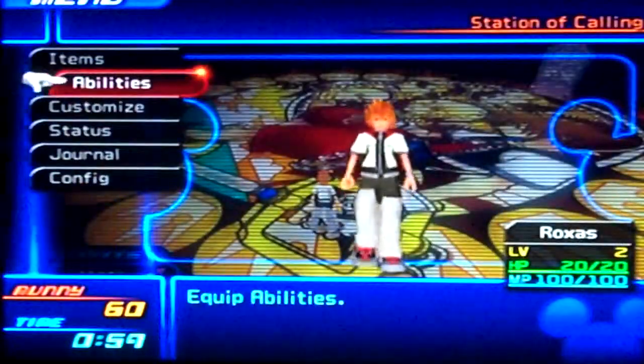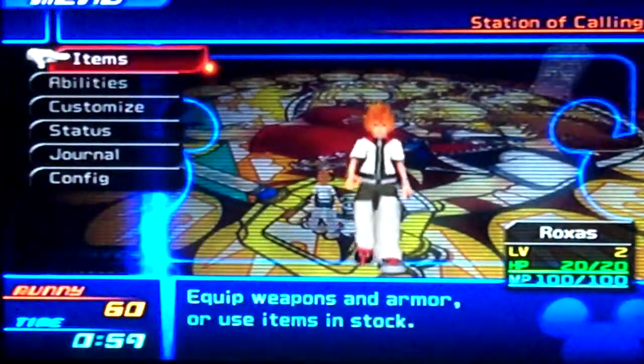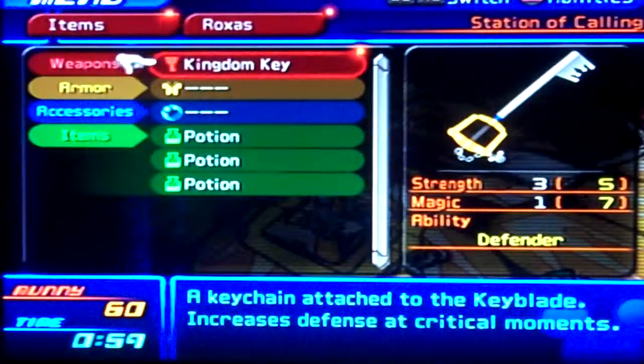Forgot to explain about items and stuff. Here's the new abilities menu — I think I showed that off already. Items: we got the Kingdom Key equipped. I guess that's what kind of Keyblade it is.